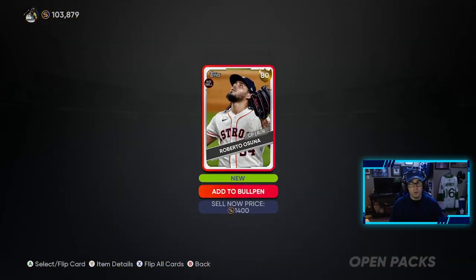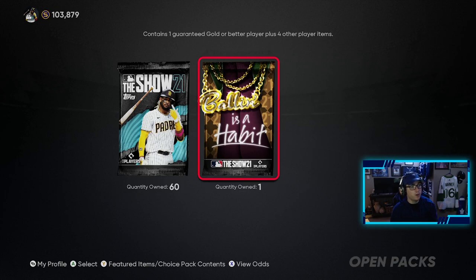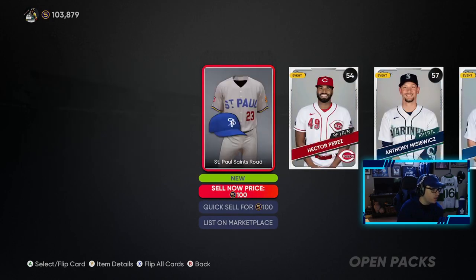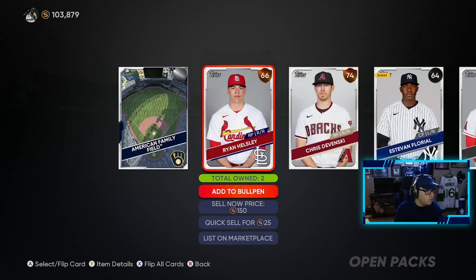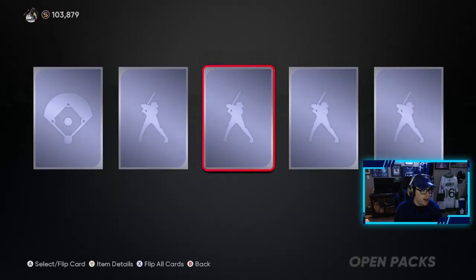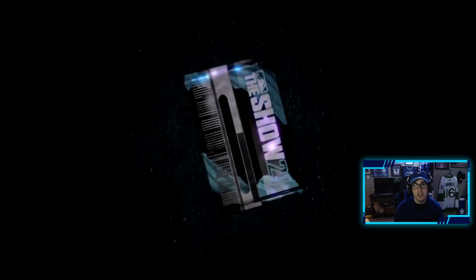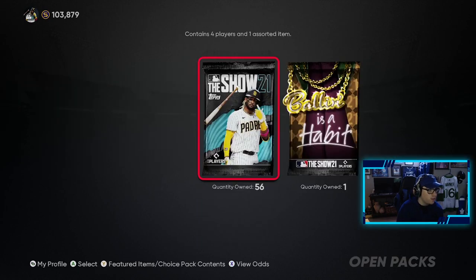Now we have 60 of these bad boys to open, and one of them is a Ballin' is a Habit pack where we get a gold player or better, so we'll save that for last. George Soler — okay, nothing in that pack, 59 more to go. We're looking for Blue Jays here pretty much, because we're trying to do the Jays collection to get Bo Bichette, and I think Joe Carter is the master reward for completing their collection.